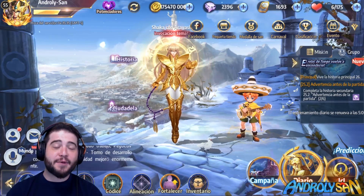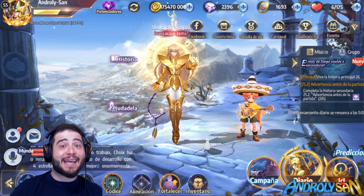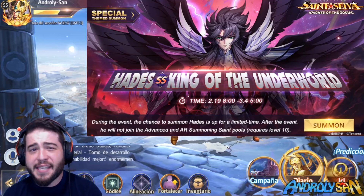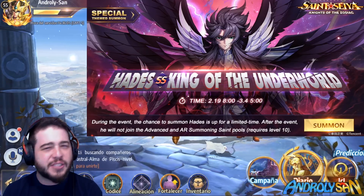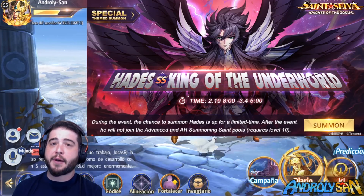What's up everyone, welcome back to Saint Seiya Awakening. We're back with another review and this time we have the second SS unit available in the game — it's none other than the King of the Underworld himself, Hades. We're going to take a look at all his skills, best cosmo, team compositions, and all of his mechanics, which are quite complicated to understand, but when you start using him it turns out it's not so bad.